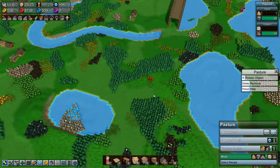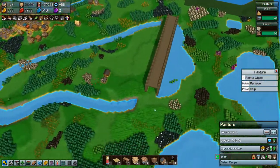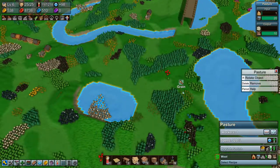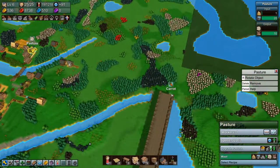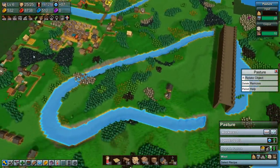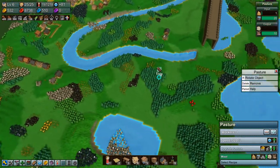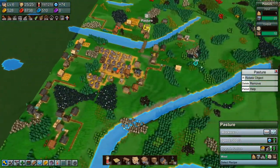I want the wall to come all the way over here or something like that, around here somewhere, and out to this area. Then I think we'll build this way over and have the town in here.